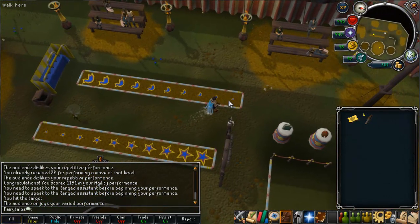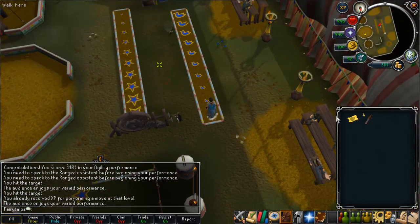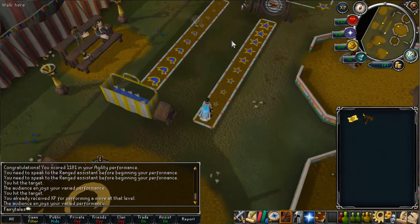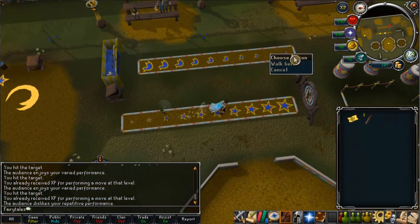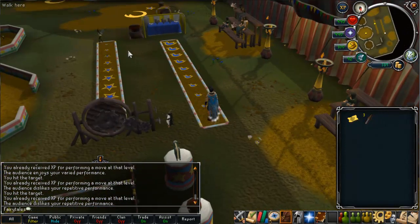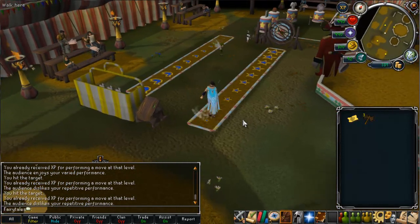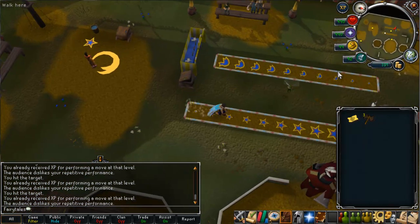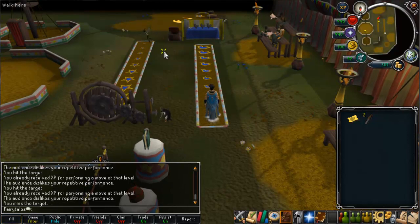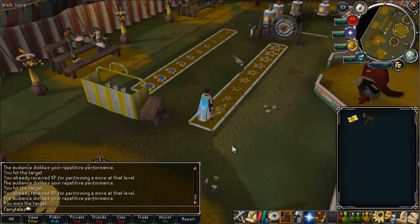The audience will shout different things they want — ignore them. If you're doing the level 99 moves, it works out to better points than doing lower level moves according to what the audience wants, because the other moves give fewer points. The level 99 moves give approximately 150 points each, though it's not exact — it could be sometimes less, sometimes more. Obviously you can fail, and that's where difficulty comes in. Sometimes you'll fail and still get Ringmaster; sometimes you won't. It kind of varies.